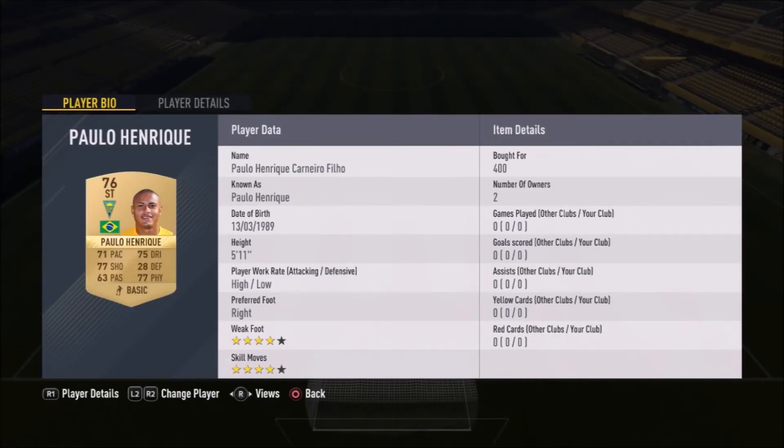Paulo Enrique Carneiro Filho costs only 400 coins — a 76-rated non-rare gold card. His high/low work rates mean he'll be up in attack quite a lot but not much in defense. He has four-star weak foot and four-star skill moves. I think I could have picked him up a little cheaper, but he's a very good player otherwise.